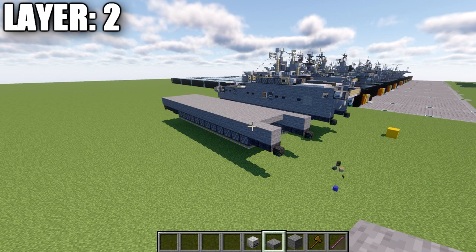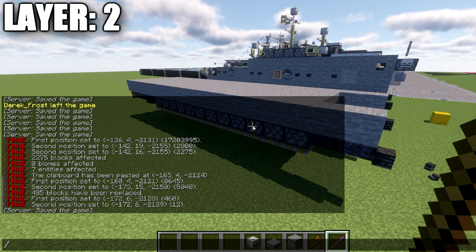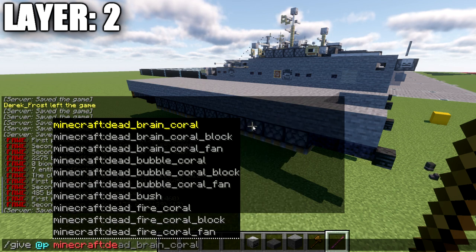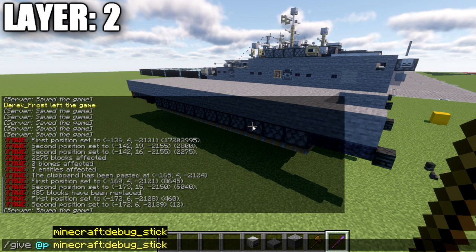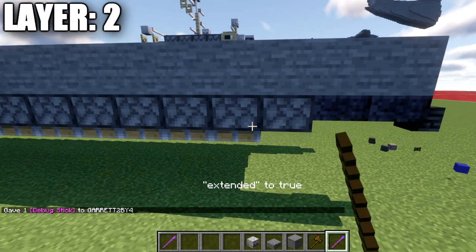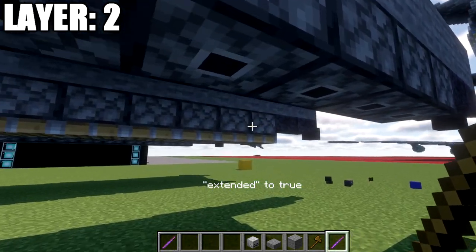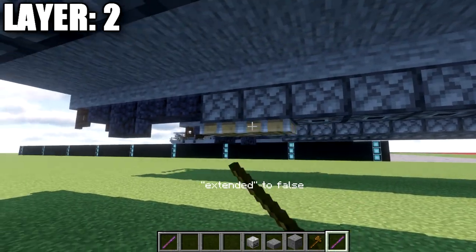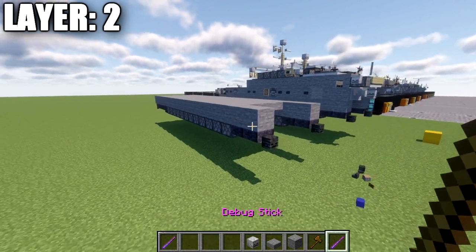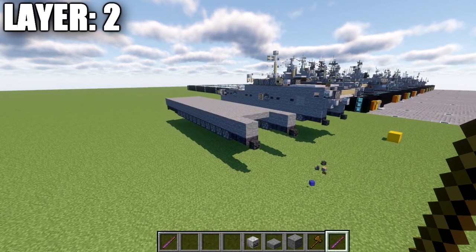Before moving on, a quick note for Java players: we're going to type the command /give @p minecraft:debug_stick and press enter to get the glowing debug stick. We can left-click the piston until we get the 'extended false' prompt, then right-click to get rid of the wood portion of those pistons — it helps a little with shaping the bottom of the hull. Do both sides, and hold onto the debug stick as we'll be using it later. With that, let's move on to layer number three.